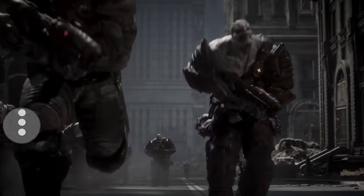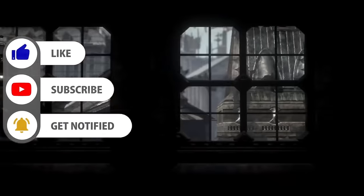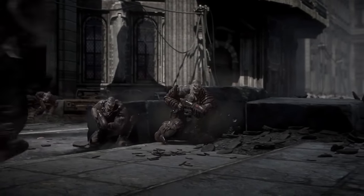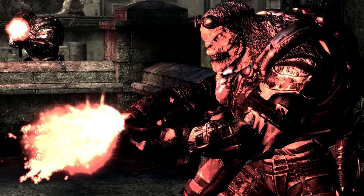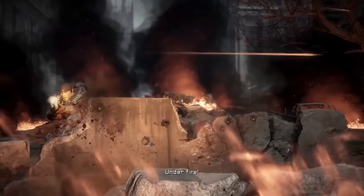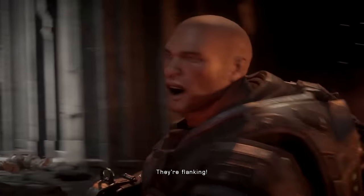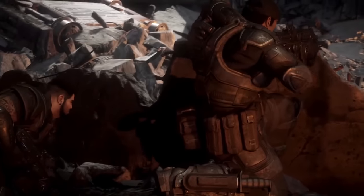The signature standard issue Locust rifle used earlier in the Locust War was the Hammerburst Assault Rifle, a burst-fire weapon seen as the Locust counterpart to the COG's Retro Lancer, exceeding the Retro Lancer and even the Lancer Mark II in terms of accuracy due to the burst fire rate. However, the Hammerburst is not ideal in close quarters combat or melee attacks, since the Retro Lancer had a bayonet and the Lancer Mark II had a chainsaw bayonet. The Hammerburst always thrives in open or mid-range.